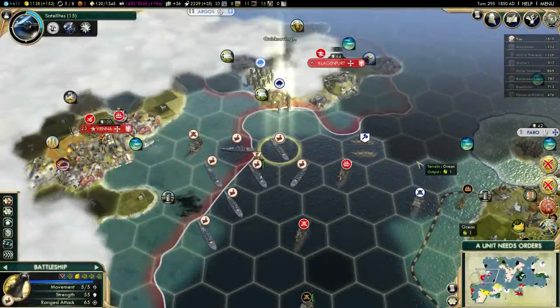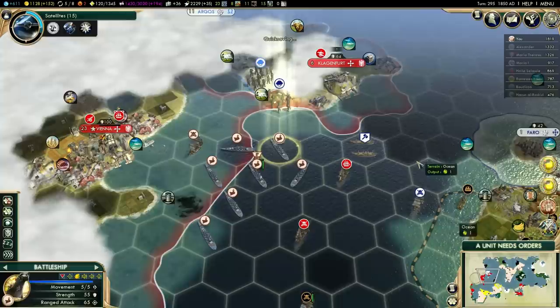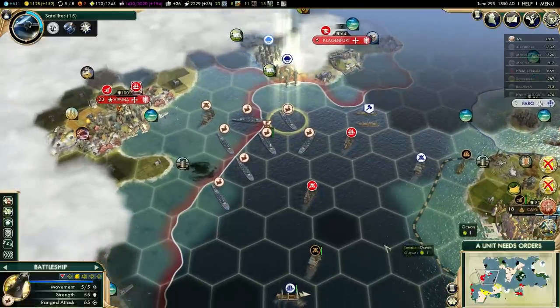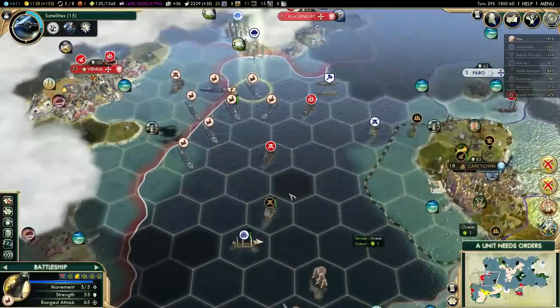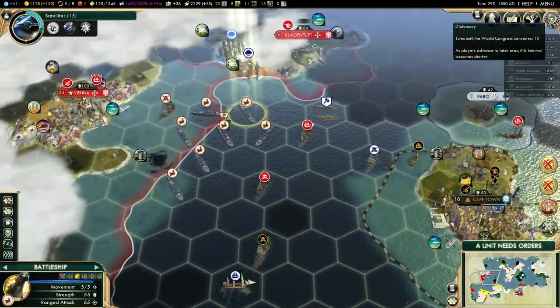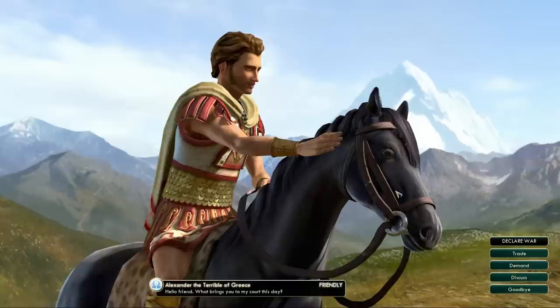Hey everyone, this is MarbleZere. This is part 20 of Let's Play Civilization 5 Revenue Ward as Shaka. I'm going to continue what I left off. I already skipped the AI turn to speed this up a little bit. And before I actually attack anything, I'm going to grab some extra luxuries from Alexander.